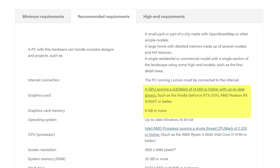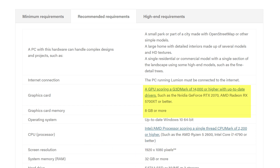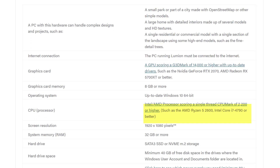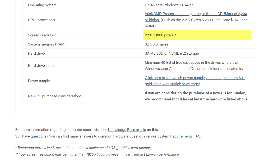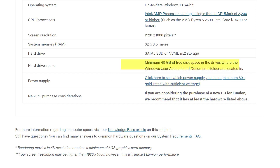For graphics, Lumion demands an RTX 2070 or better with 8 GB video RAM. I'm using an NVIDIA RTX 2060 with 6 GB and it's working fine. For CPU, they suggest an Intel i7 4th gen or better — mine is a Core i9 9th generation. For screen resolution, Lumion recommends 1080p Full HD. I have two 4K displays, which can impact performance, but so far it's working fine.